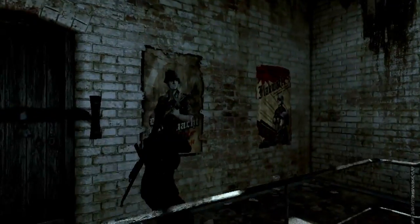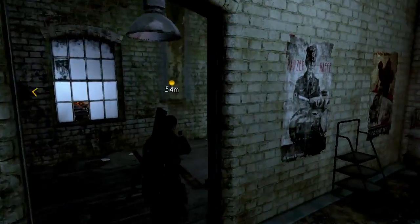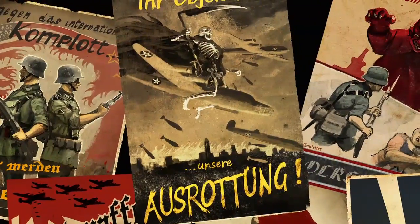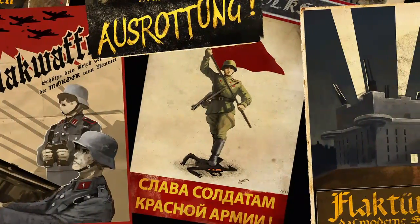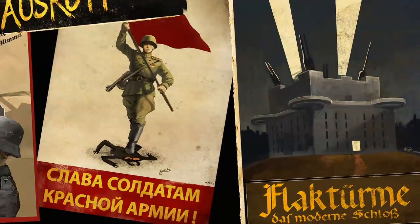Part of making the level believable is that we've included propaganda posters both for the Germans and the Russians. We work with our team of artists to author new posters which are believable, using the same sort of style of artwork and the same colour palettes. We've been consulting with a military historian, and he mistakenly said he'd never seen these posters before — he hadn't realised that these were ones we had recreated specifically for this game.